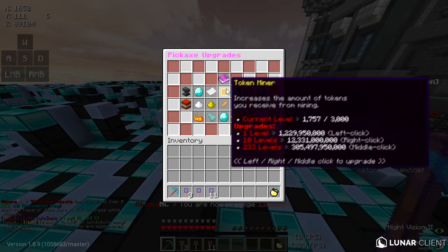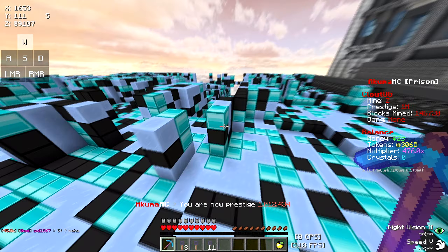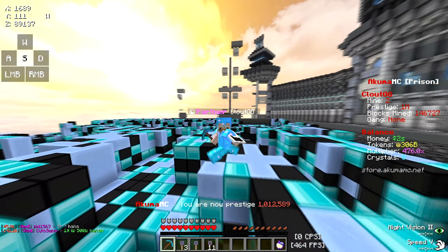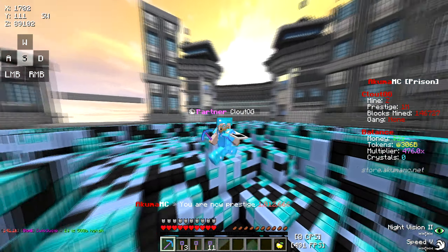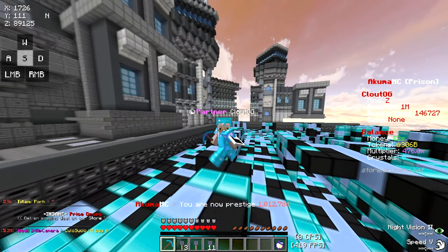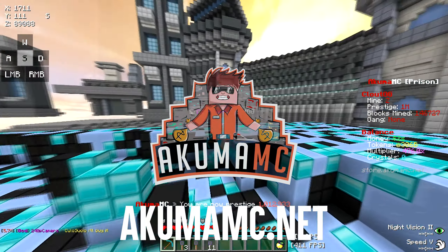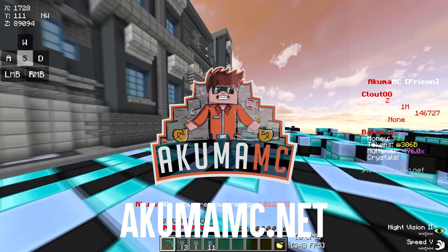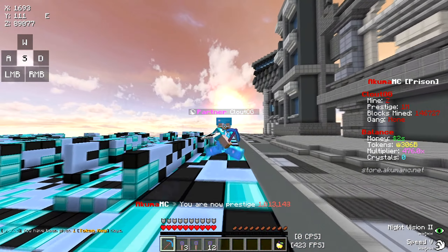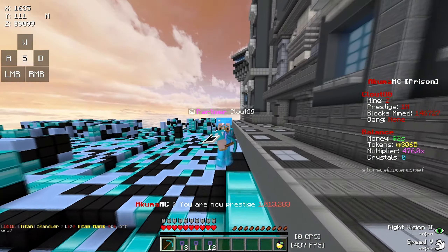Focus on Lucky, Key Finder, and Token Miner — remember Token Miner is the most important because it's the main thing that increases the tokens you receive from mining. That's really all I have for this tutorial on how to get more tokens. If you enjoyed, please like and subscribe — my goal is to reach 5K by the end of this year. Join the server at Akumamc.net, it's a fun prison server. Take care and peace out.